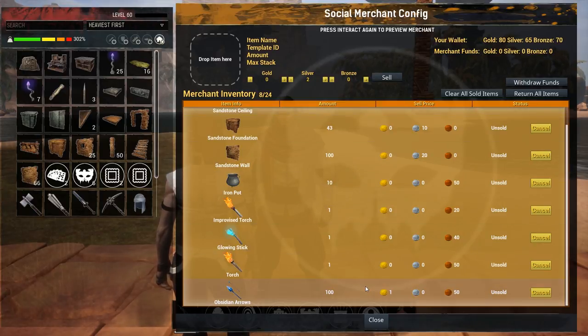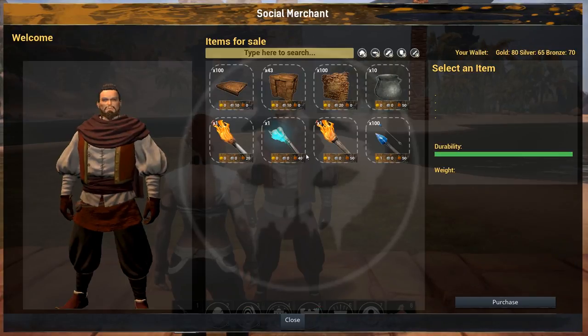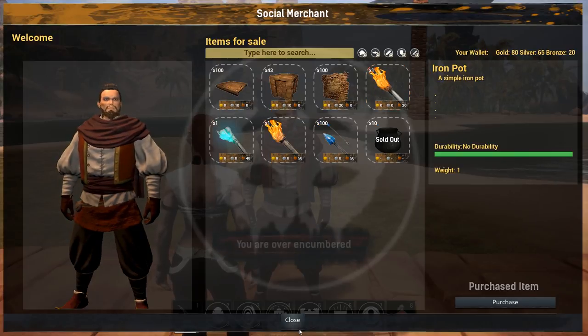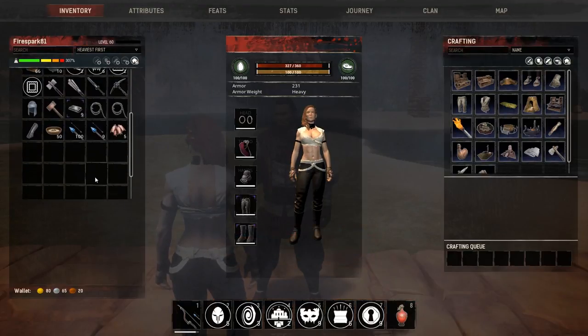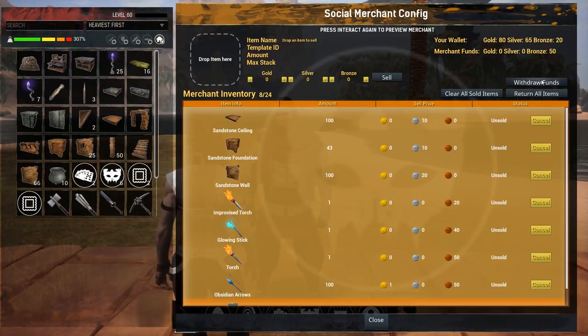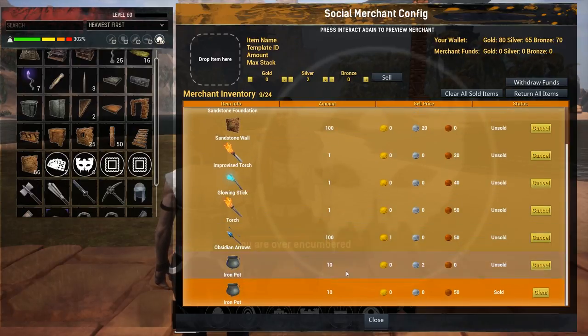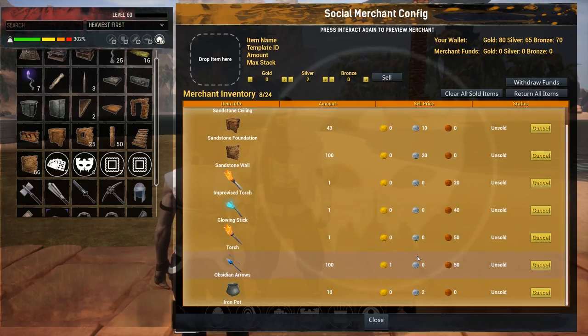This lets you create your own custom shops. As a player, I hit E to open the shop and can buy 10 pots for 50 copper — click OK and purchase them. I now have the 10 pots in my inventory, and the merchant has the 50 bronze. I can withdraw those funds, relist the pots at two silver, and the sold-items log keeps a record of what sold. Click Clear, and you're good to go — that's the social merchant.